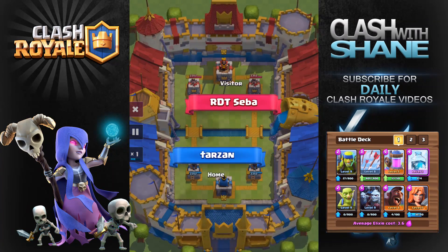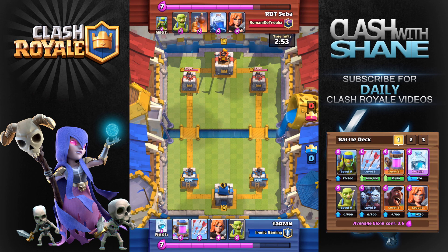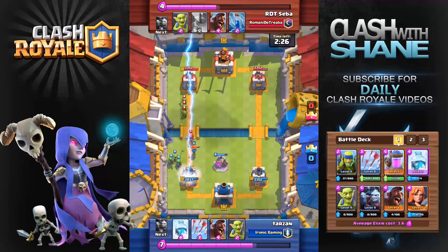Here we are with the next replay. This person was also using the hog rider valkyrie strategy but didn't have the freeze spell in his deck — instead he had the zap spell as well as the lightning spell. We're going to see how these two decks compare since we're both level eight with pretty equal level cards. Right at the start we have the elixir pump in our starting hand so we place that down right in the middle. He has a valkyrie marching up so we drop our own valkyrie way in the back, hoping they meet in my zone so my tower can support her.